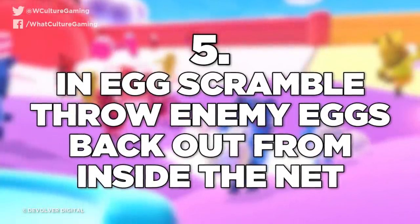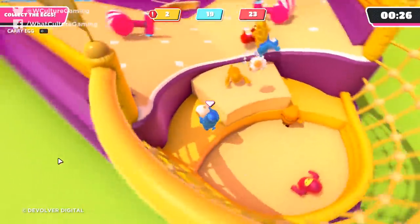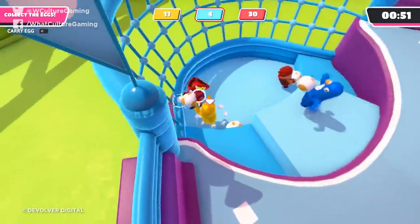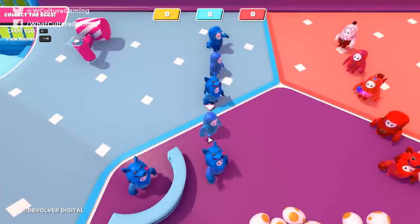Number 5: In Egg Scramble, throw enemy eggs back out from inside the net. This is some devious tactics I saw on Reddit. If you want to go down the aggressive route, jump into the opponent's net, don't grab an egg and jump back out — just jump, let go of R2, and your character will throw the egg back out of the net while you stay inside. You can literally hang out in an opponent's net, jump, and throw their eggs back out. Empty the enemy's basket, then jump back outside, mop up the eggs, and get them back to your home base. The level has a small valley from each enemy base to the middle, so the physics will carry those thrown eggs back to the centre.